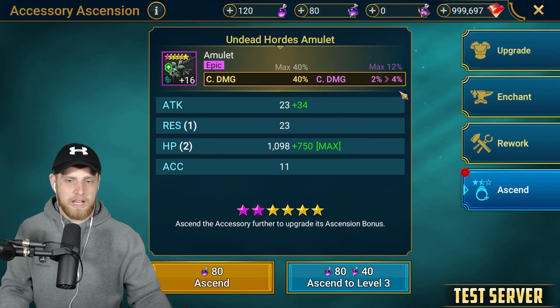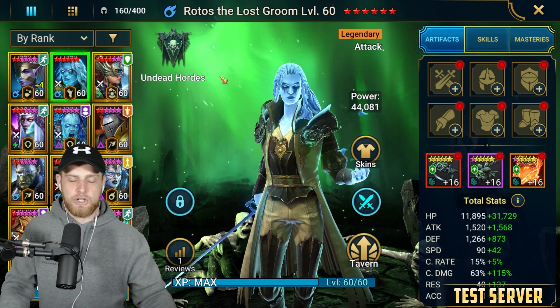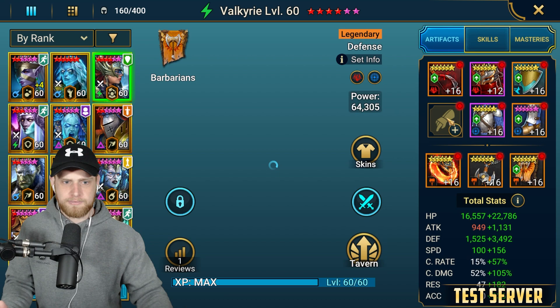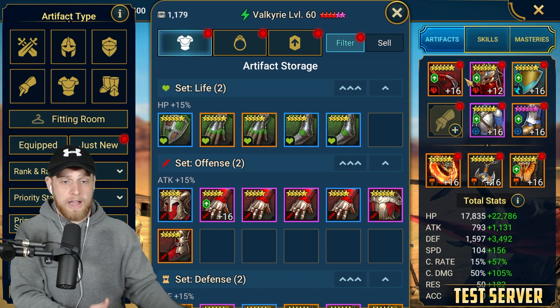I mean, 12% extra crit damage — yeah, you're going to hit harder, it's going to be better for your champion. But how many necklaces are you going to have to upgrade to actually get that 12% extra crit damage? Unlike the top row pieces of gear, your actual artifacts — you don't want to have to do a ton.